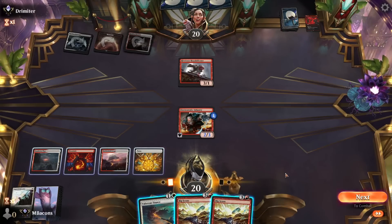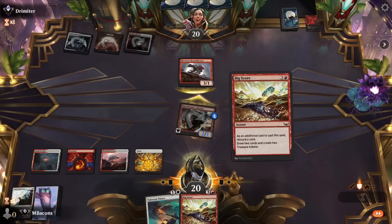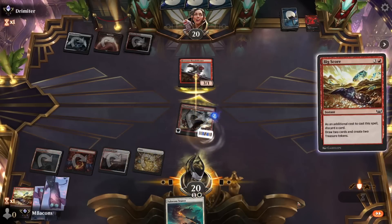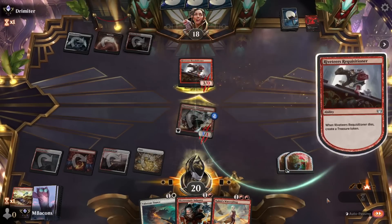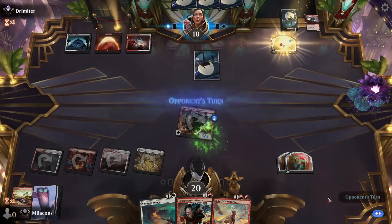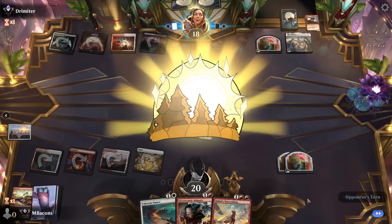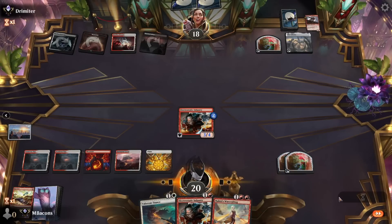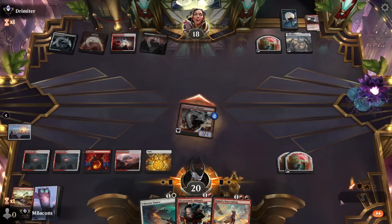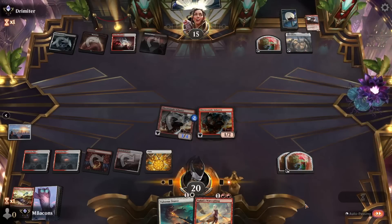We're going to lay land number four right on time. Let's go attacking — we're going to Big Score in response, that gets Infantry bigger than this creature and gives us enough treasure to cast Stance if they've got a destroy effect. Start getting in the damage where we can. Opponent's got a Celestus — usually a signal of a control deck. Land number five — let's send in the Infantry. Opponent goes to three. Let's play the backup copy.